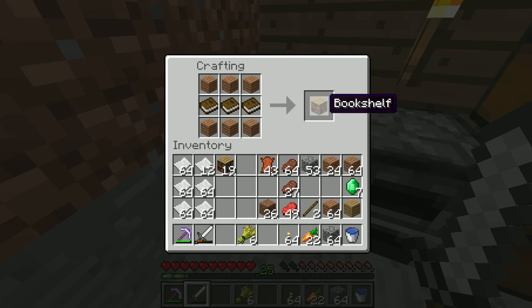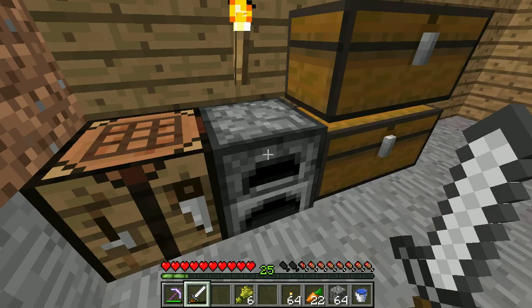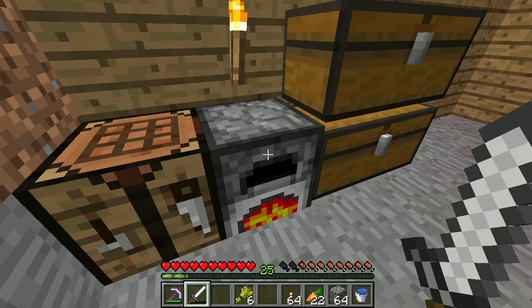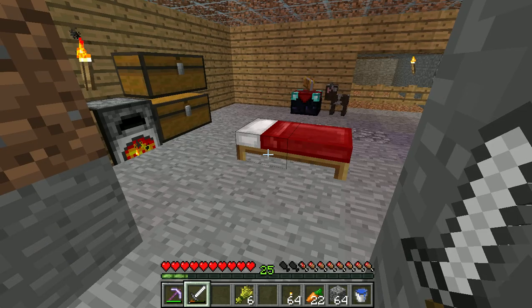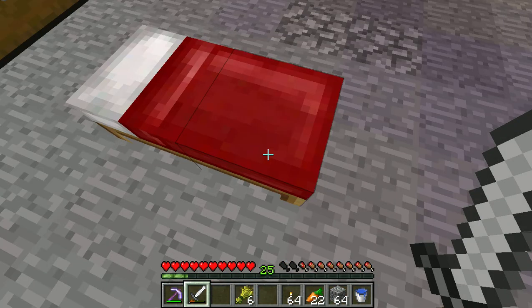There we go — now I've basically got 43 leather and all of this steak, plus 49 raw steak which I'll cook right now. Fantastic. I've got a lot of disposable paper, but paper is always useful. 25 levels — all going to night time, so I'll sleep it off.